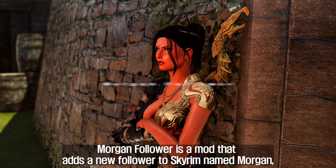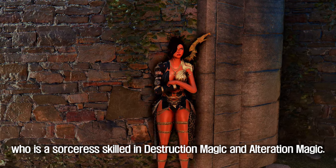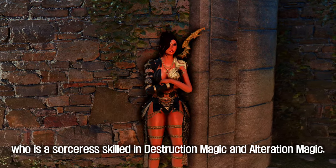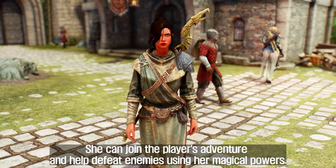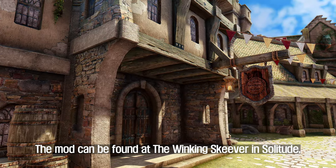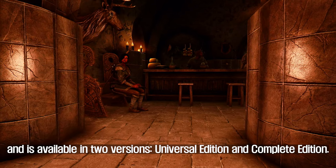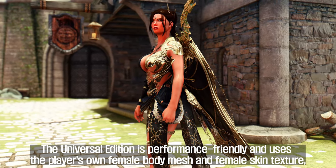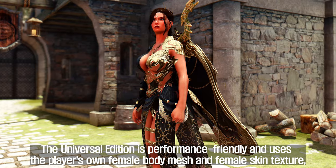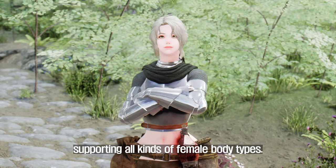The second is Morgan Follower. Morgan Follower is a mod that adds a new follower to Skyrim named Morgan, who is a sorceress skilled in destruction magic and alteration magic. She can join the player's adventure and help defeat enemies using her magical powers. The mod can be found at the Winking Skeever in Solitude, and is available in two versions: Universal Edition and Complete Edition. The Universal Edition is performance friendly and uses the player's own female body mesh and female skin texture, supporting all kinds of female body types.